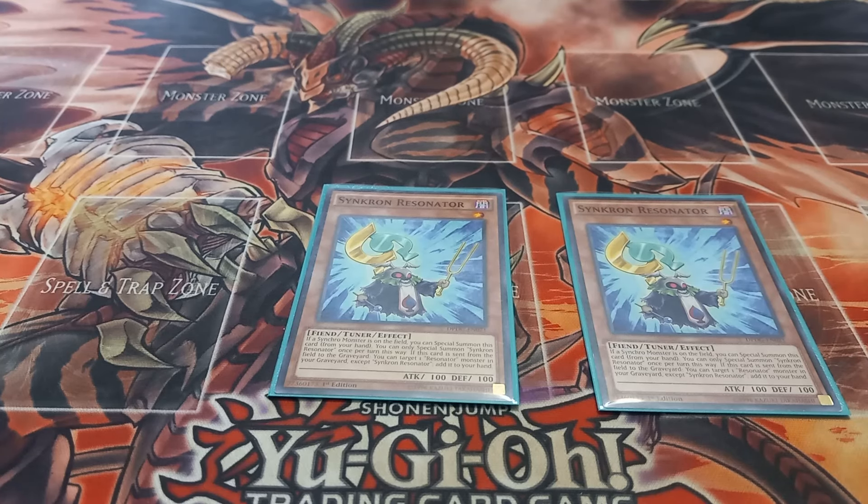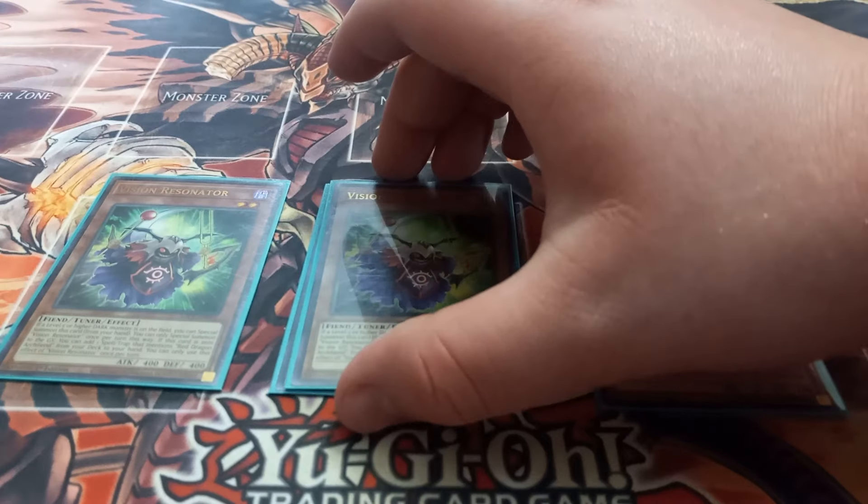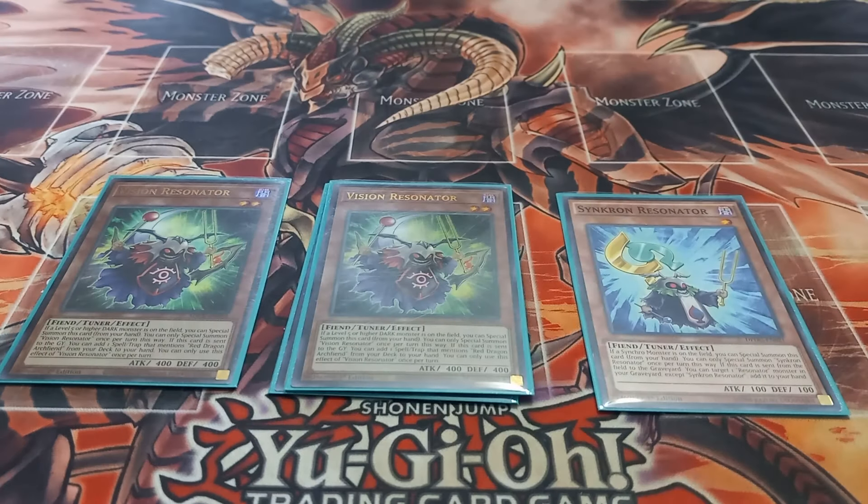Next I play two copies of Vision Resonator, though I'm thinking about playing two copies of Red Resonator instead. Vision Resonator has the effect that if there's a level five or higher dark monster on the field you can special summon it, and if Vision Resonator is sent to the graveyard you can add a spell or trap from your deck to your hand that mentions a Red Dragon Archfiend. You can only use each effect of Vision Resonator once per turn.